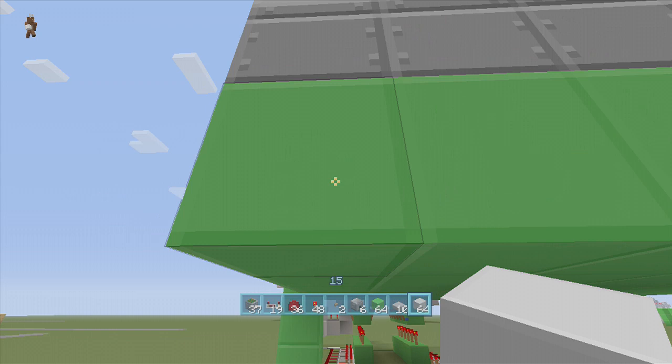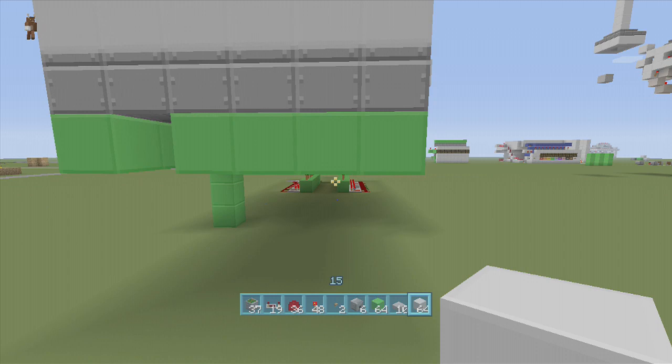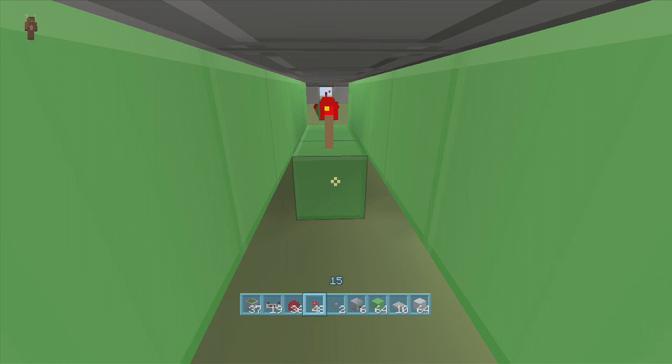Now what we're going to do is come underneath the sticky pistons and delete the middle row on both sides. Then come down one and put that row back in. While we're putting the row back in, just make sure you put the torches down — one, two, three. Then go down three more again and put three torches in yet again.